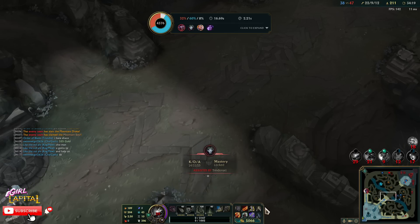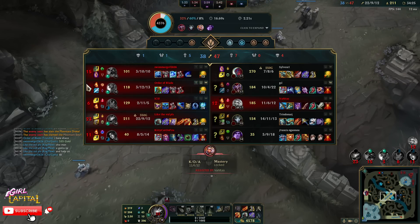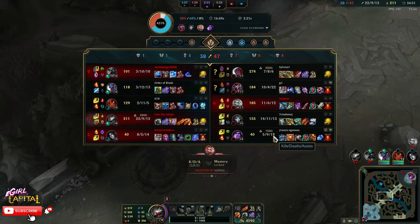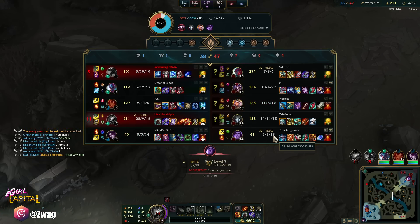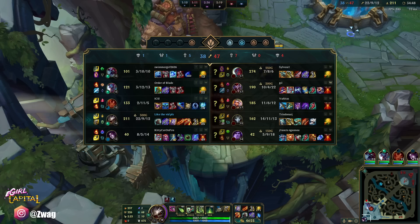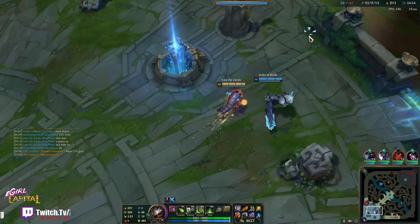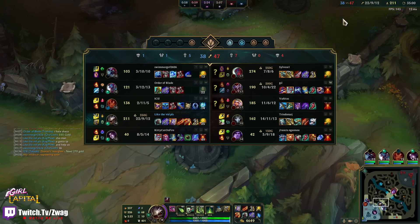This is helping somewhat. I thought I had Exhaust last fight — I didn't. They could have gone bot and got bot inhib, so at least they don't have that. I guess our win condition is Elder, unless we can push another lane. Maybe we go top as five, but then they're just going to backdoor bot inhib. Sucks having these side lanes open. I really don't want to lose to these trash-talkers, but my team is nowhere near their level in skill.